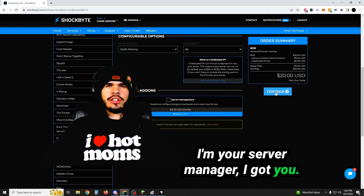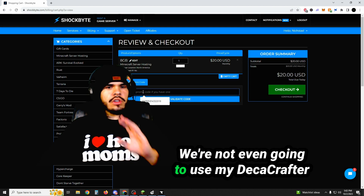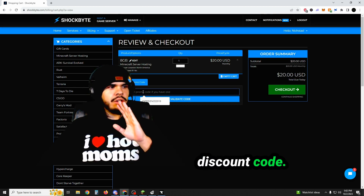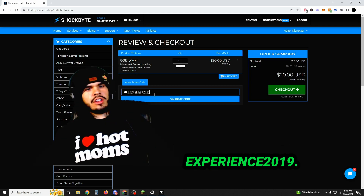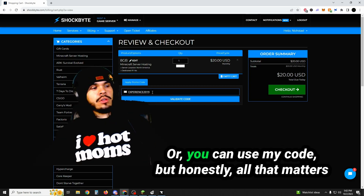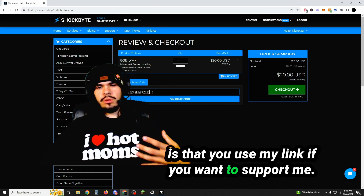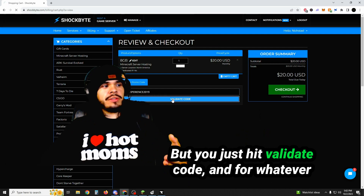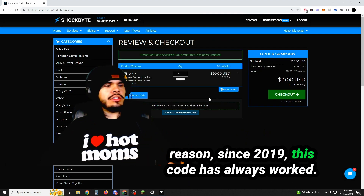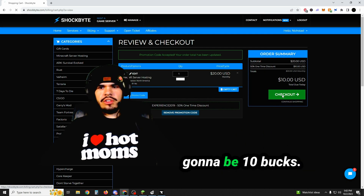I'm your server manager, I got you. Hit continue — 8 gigs, quantity 1, $20. We're not even going to use my Decacrafter discount code, we're going to use this one here: experience2019. You see that — experience2019? Or you can use my code, but honestly all that matters is that you use my link if you want to support me. Just hit validate code, and since 2019 this code has always worked. Now we can hit checkout and it's only going to be $10.